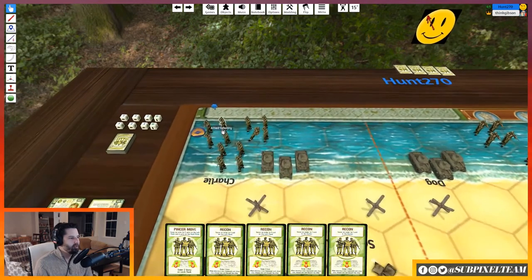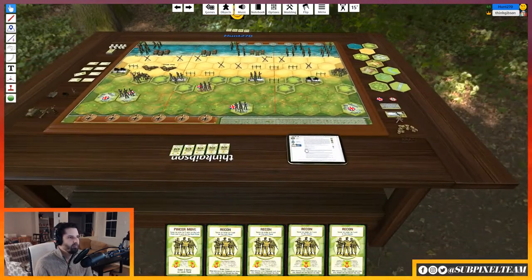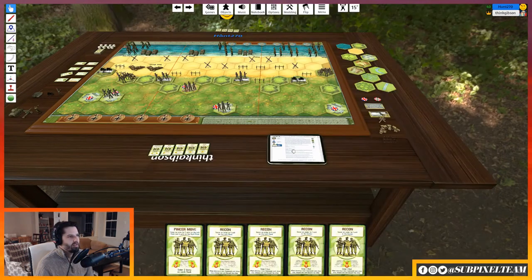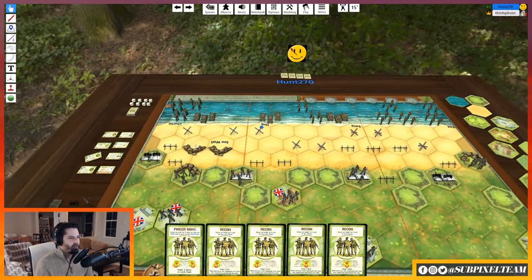Most infantry units can move one and shoot, or move two and not shoot. Your ranger can move two and shoot. The seawall is a permanent improved position for the Allied player — place sandbags in these two hexes. Units may move through the seawall as normal. These are permanent sandbags — normally when a unit leaves a sandbag position, the sandbags get removed, but these are permanent.